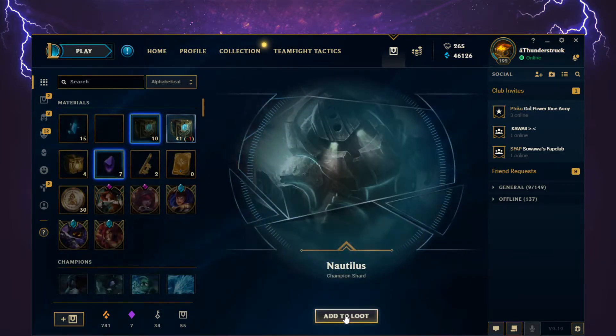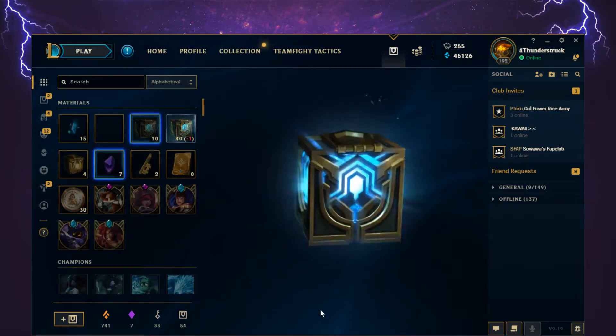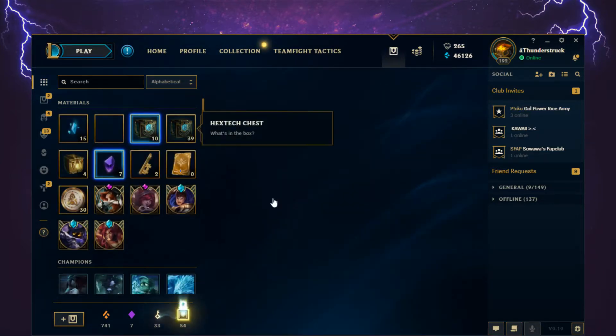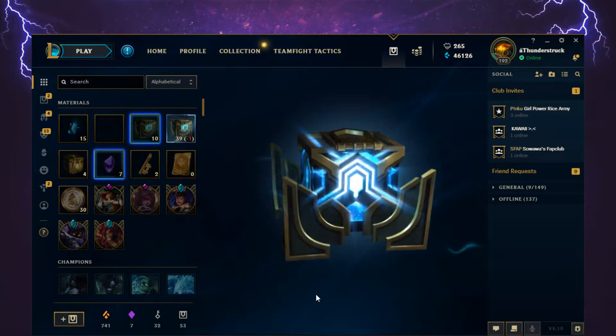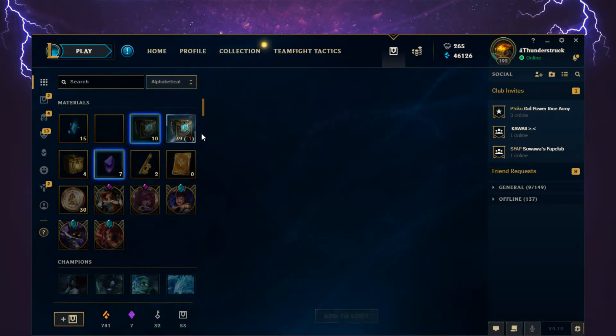Nautilus Champion Shard. Forsaken Olaf. Program Nami, epic skin shard — nice! That's another Nami skin I don't have. I already have River Spirit Nami and Deep Sea Nami, so that's two Nami skins I can craft now.